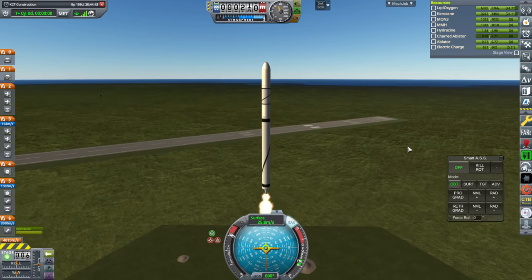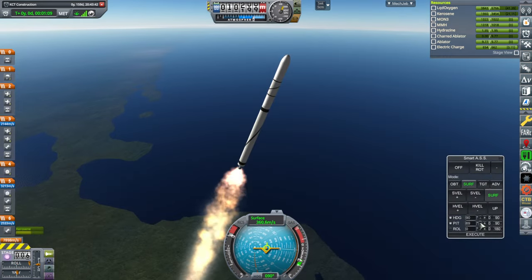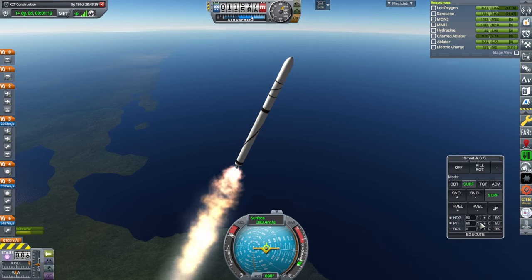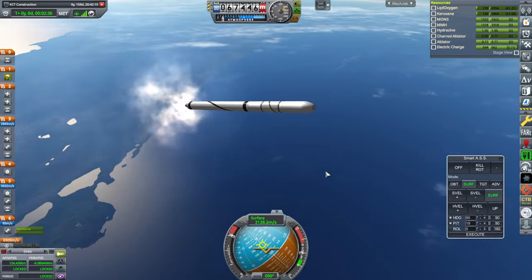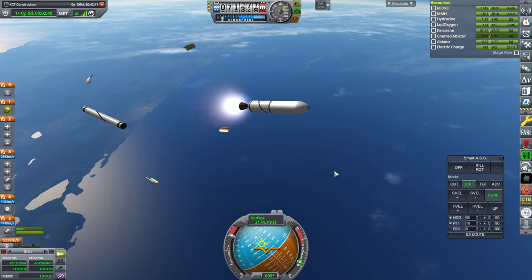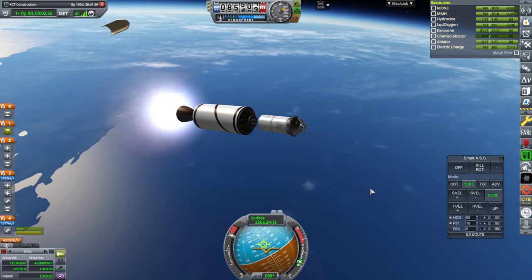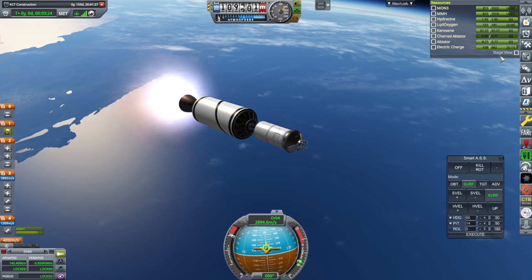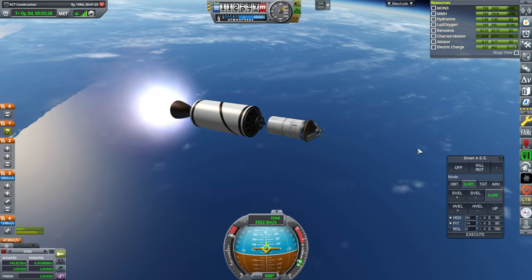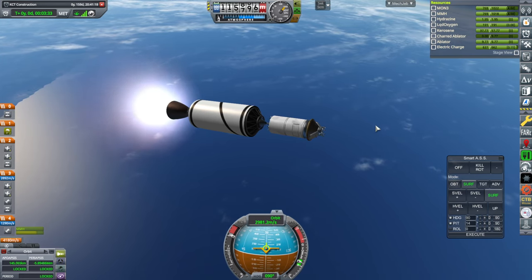The thing is very light — it's basically just parachutes and the control core. We're past the speed of sound, everything looking all right. Staging. Taking a look at our electric charge consumption: 0.11 right now. That means we've got basically one orbit, one and a half hours.